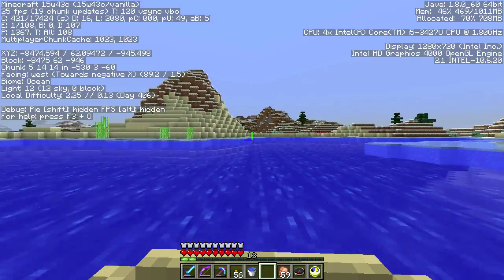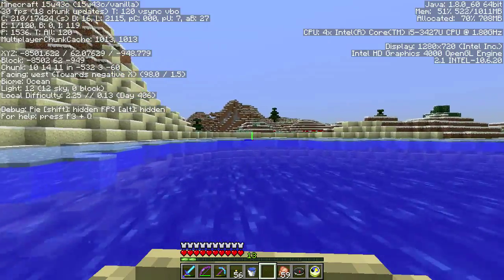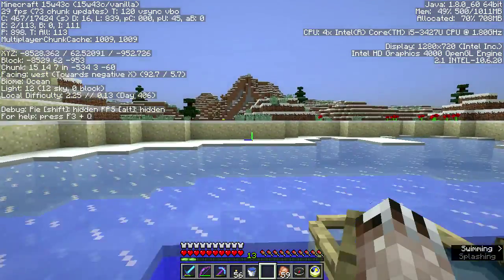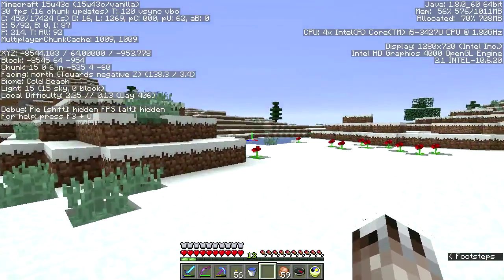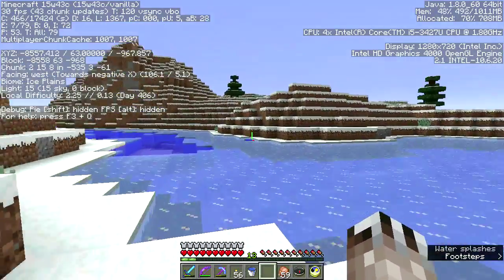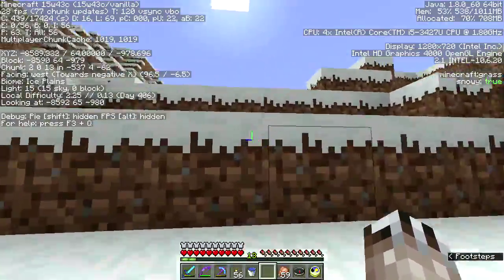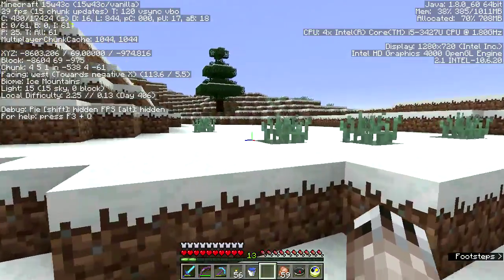Let's find a safe place to land here. I'd like to keep the boat, but I may not be able to. Don't get trapped under the ice - there we go, on a cold beach. I went exploring before they released the snapshot that had the snow dens in them. I've seen a couple of them on video and I'd like to find one just to see what it's like in person.